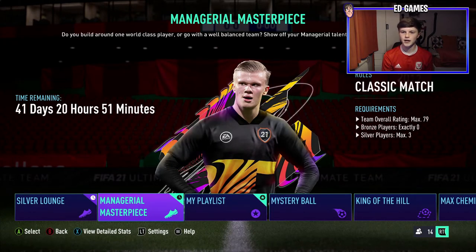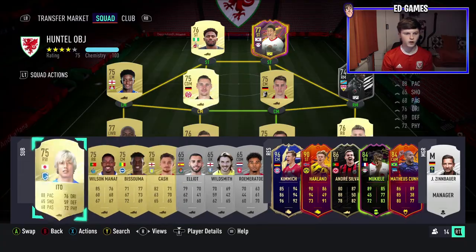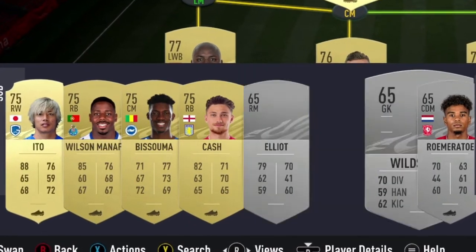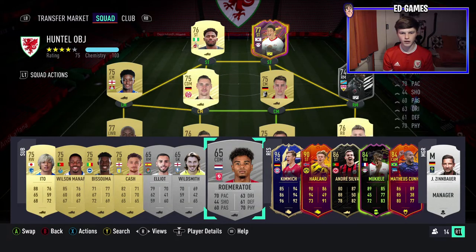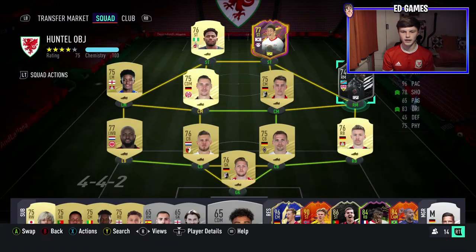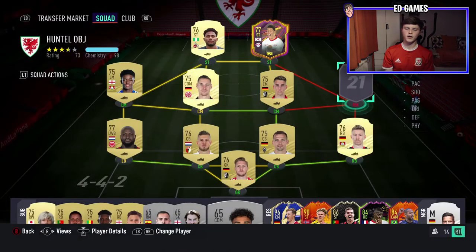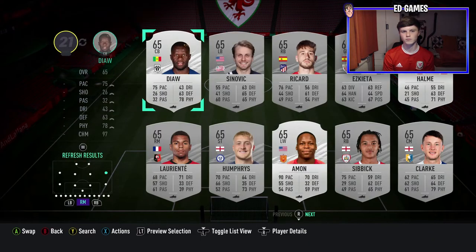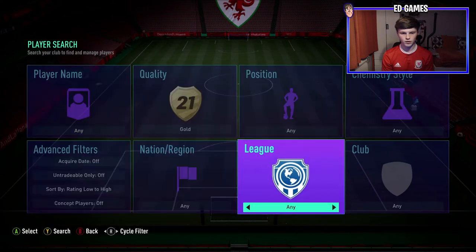By the way guys, it is a 79-rated squad now — it used to be 77. You can have zero bronzes and a maximum of three silvers in your bench or starting 11. So the first thing you want to do is set up your bench — you want four 75-rated golds and then three 65-rated silvers. That's the minimum bench you can have. And then in your team, you might want to take out Waman because he's a silver at 74.